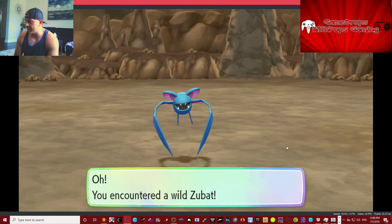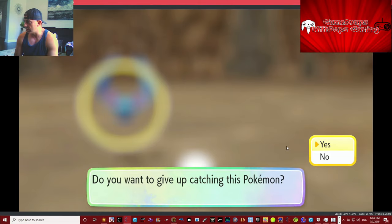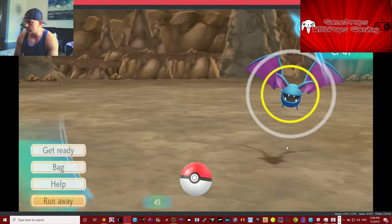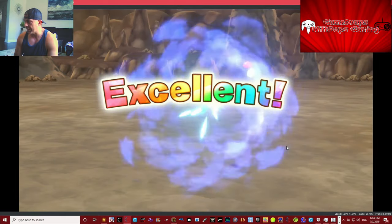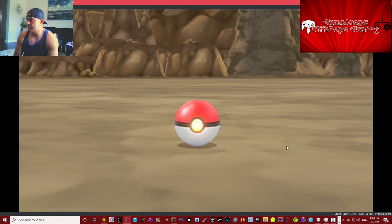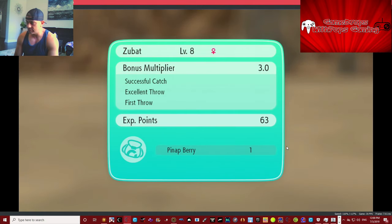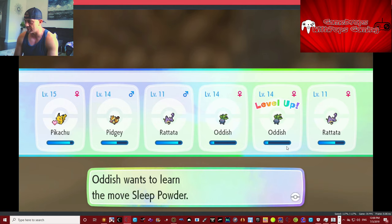This will be my last fight. We're actually gonna run away — we already got one of these guys. Excellent, alright, hopefully we caught him. Nice. Okay, I actually have to go, so we're gonna save it and leave it here. Actually, we'll go one more quick fight because Pikachu is going to level up.